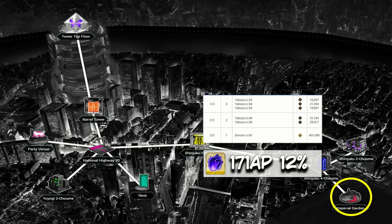Hearts come in at a 12% drop rate at about 171 AP per drop. To put this in perspective: outside of events you had a 6% chance to get a Heart in the training grounds, meaning you'd sink about 632 AP on average just to get a single Heart drop. Yeah — yikes.